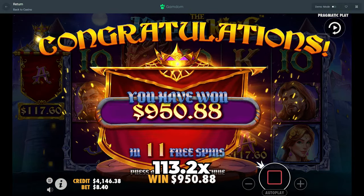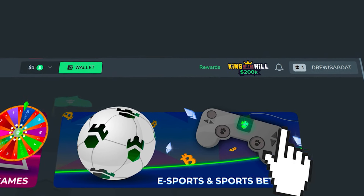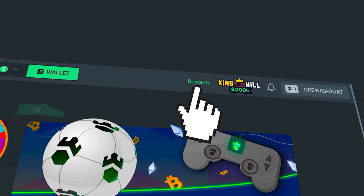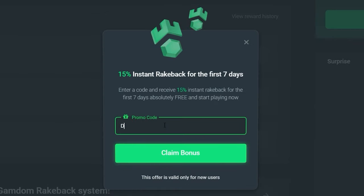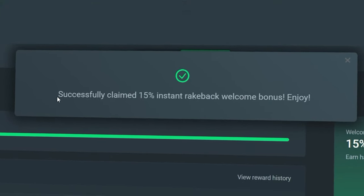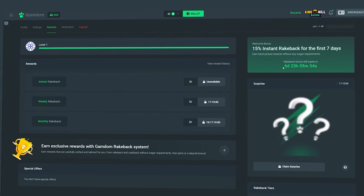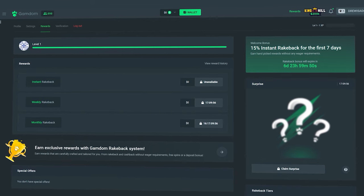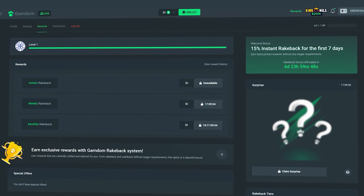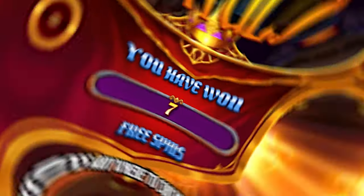All right guys, before the rest of the video continues — if you want some rewards on Gamdom, click in the top right of your screen where it says rewards, then on the right side of the page click 'claim bonus', type in 'drew', and hit claim bonus. You'll get 15% rakeback enabled on your account and access to instant weekly, monthly, and daily surprise rakeback. It helps the channel and keeps these videos going. Good luck on the bets and enjoy the rest of the video.